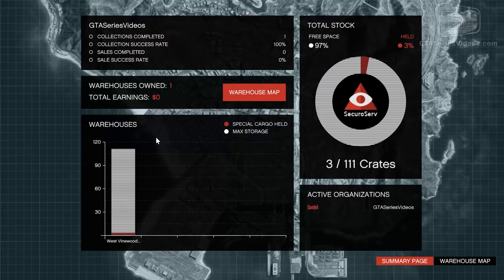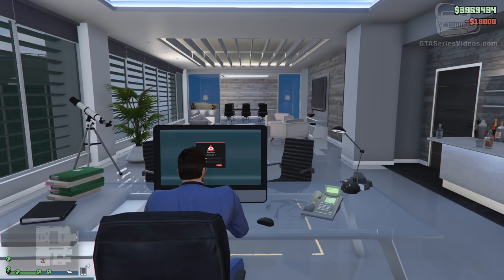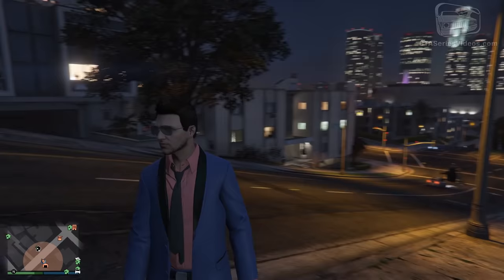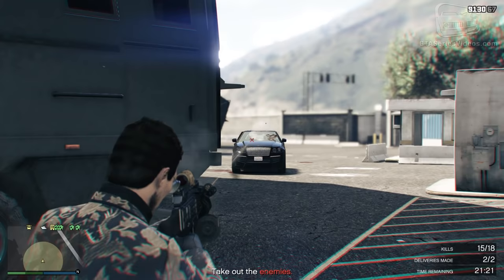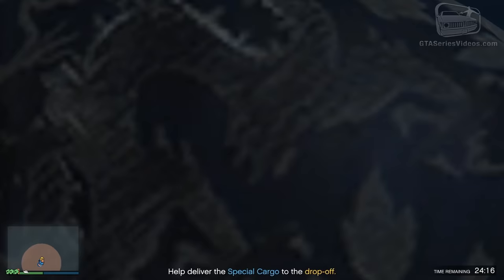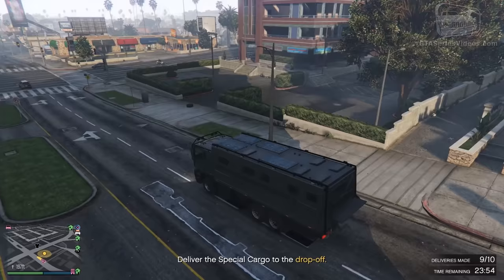The CEO is the one that pays the funds for everything — from the crates, to the office, the warehouses, the vehicles that can be spawned through the interaction menu, and so on. The big problem comes when the CEO decides to sell the merchandise inside the warehouse. If he sells everything and makes a profit of $100,000, the associate will get a maximum of $10,000. If he sells everything for $500,000 — guess how much the associate will get? $10,000 maximum. And if he sells everything for $1 or even $2 million — and yes, that is possible — you guessed it: $10,000 at most.